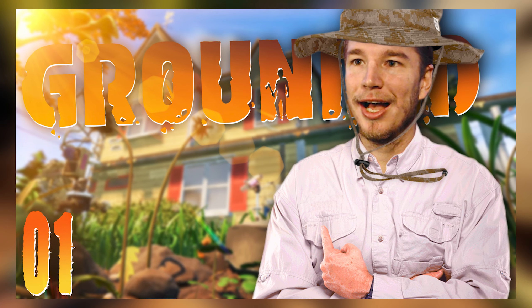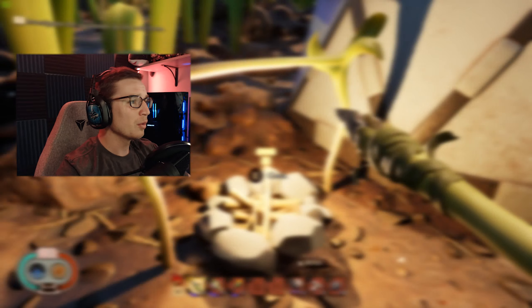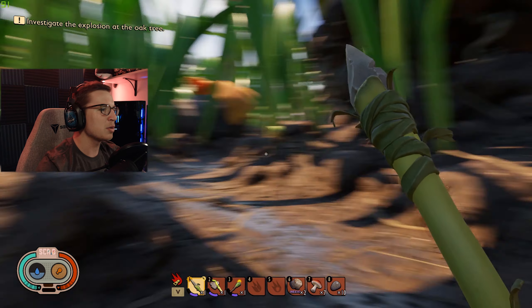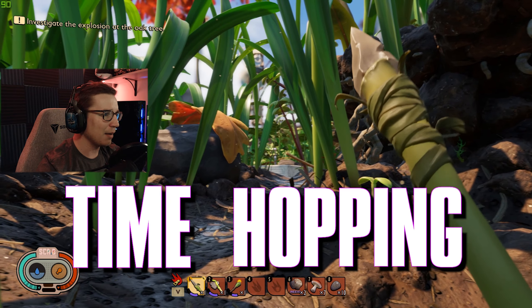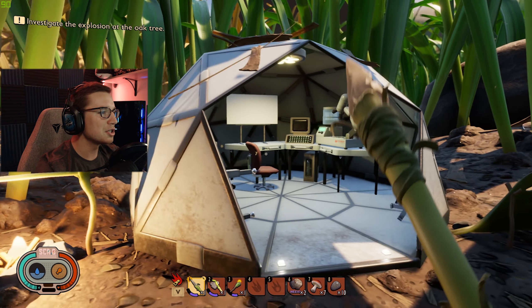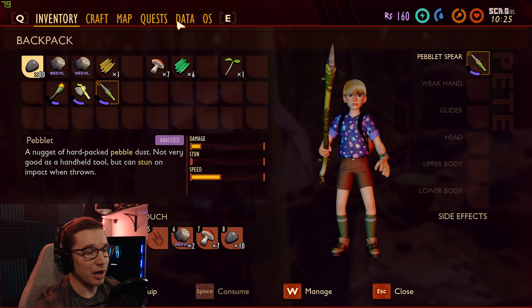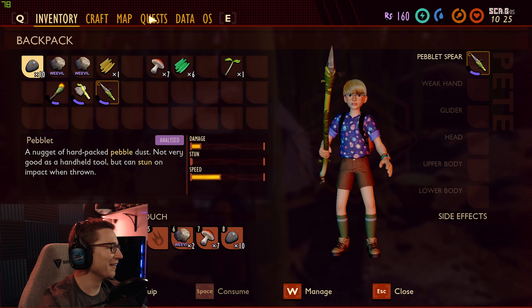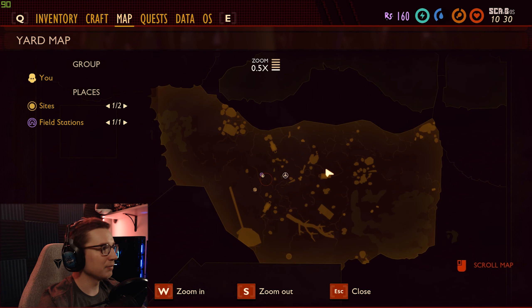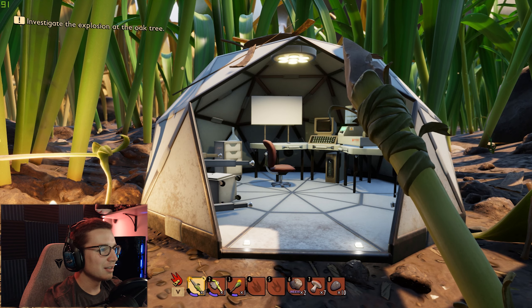Hey guys, welcome back to the channel and another episode in our Grounded series. The first episode went about as smooth as we could hope for — we got a rotisserie, a place to sleep, a storage basket, and we repaired the bathroom scale infinity war time hopping thingy. Today we're going to venture out into the unknown and try to find the explosion at the oak tree. Honestly no idea what we're gonna do, but we're gonna have fun doing it.